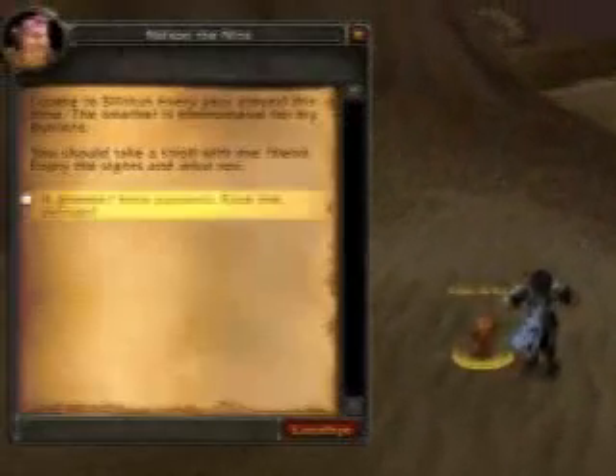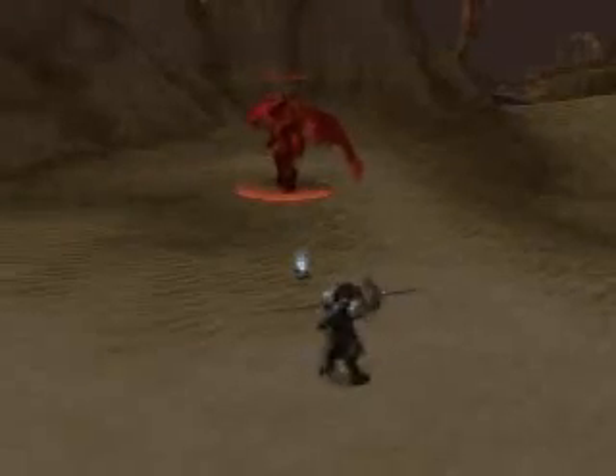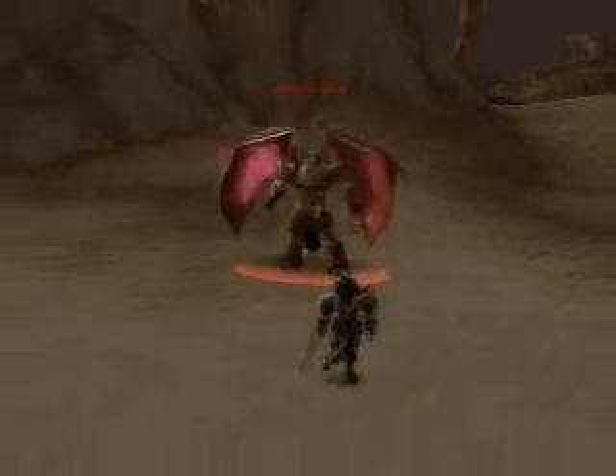Start off by spawning him. You should have a good area — clear it out, because you're gonna have to move around a lot. To start off, you're gonna have to drop a frost trap on the ground and pull him over it. What that's gonna do is — he's enraged — and that's gonna drop his enrage.